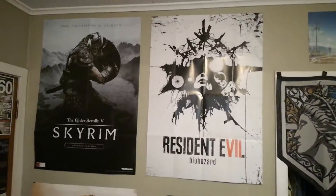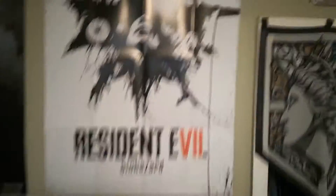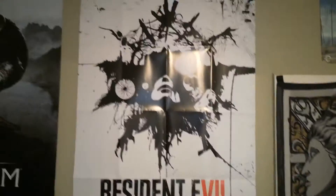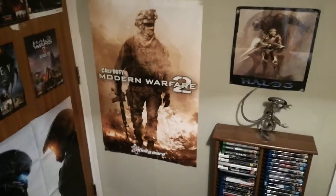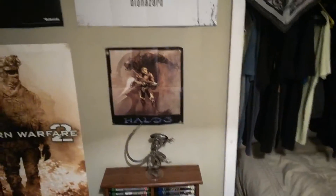I'll start with the most boring thing, which is the door — that's the door I use every day to come into my room obviously. Some posters on the wall. That's a nice Resident Evil poster right there, I love that, that is sick. Skyrim, MW2 poster, got a Halo 3 one there. I've got an alien statue — just some movies and some games there.